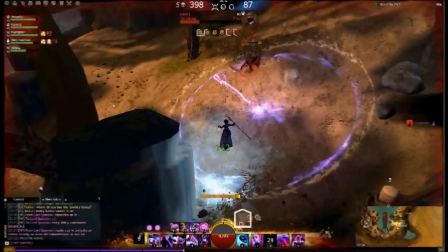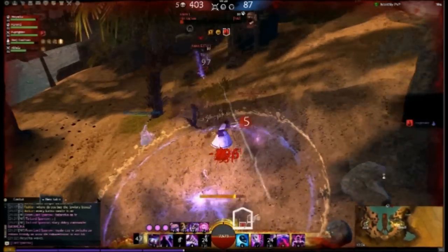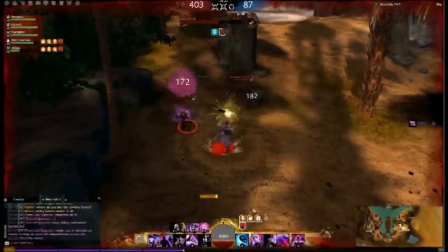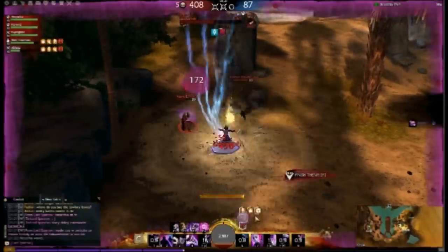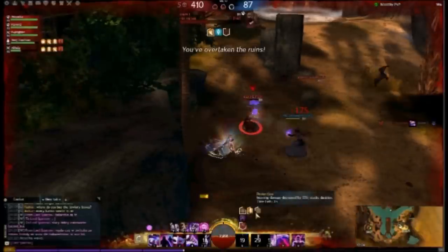Please notice the blink and Sigil of Hydromancy. This shows an absolute minimum of this build — no usage of stuff, and to be honest, it was a lousy fight on my part. If I timed a Distortion properly, I would have stomped him without a problem.